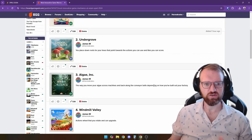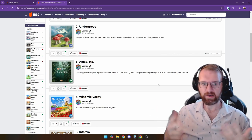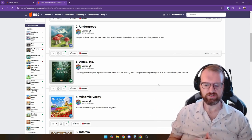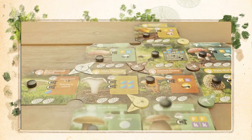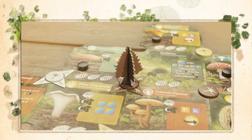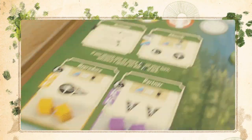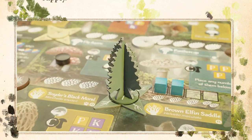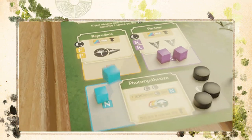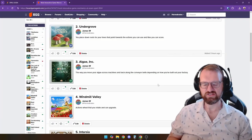Coming in at number 2 from AEG is Undergrove, a game about growing your trees by supporting the mushrooms around you. There is a tile board of mushrooms and you plant seedlings in the middle part of the tile. Normally placing something in a four-by-four grid means you can take one of those four actions, but in this one you also plant roots — cool little triangle wedges that point out to the mushroom they're pointing to, which is the action you'll end up taking.